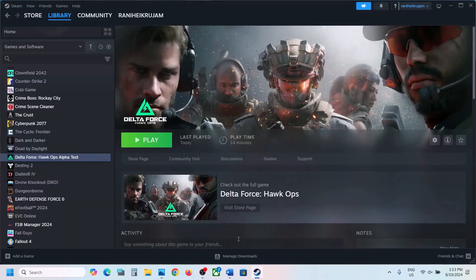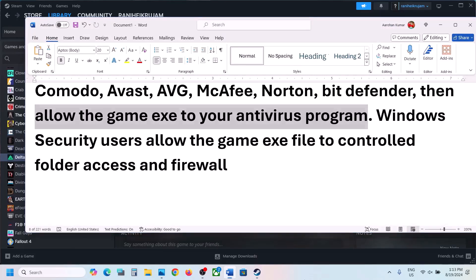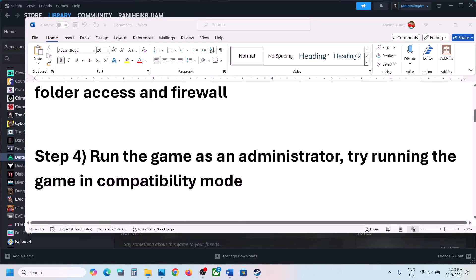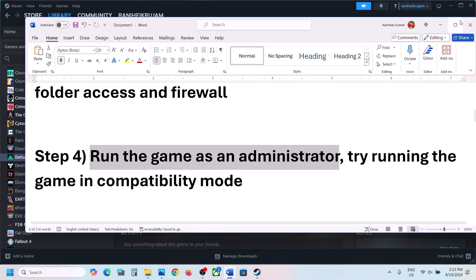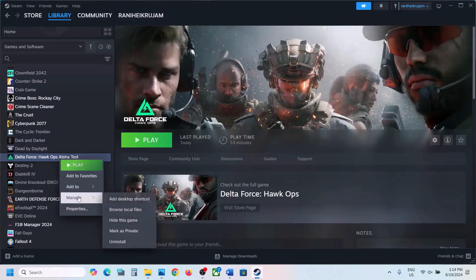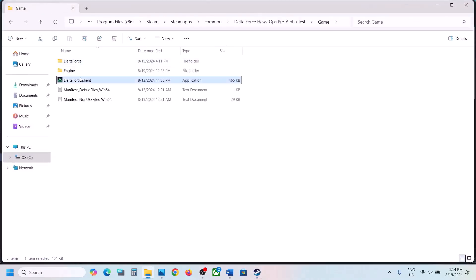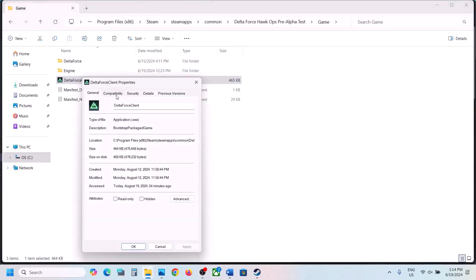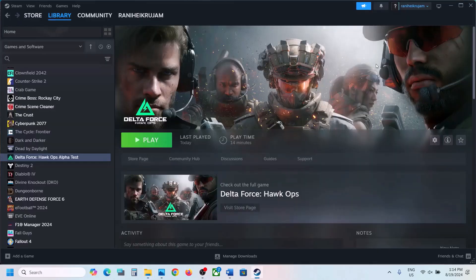Now the next step is to run the game as an administrator. Make a right click on the game, select Manage, then click on Browse Local Files — this will open the game folder. Make a right click on Delta Force Client, select Properties, go to the Compatibility tab, and put a check on the box which says Run This Program as an Administrator. Hit Apply, click OK, then go to Steam and launch the game.